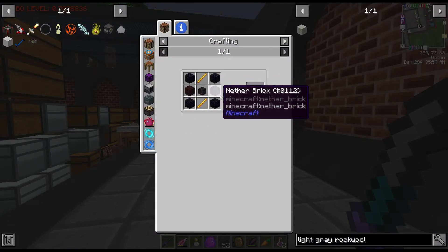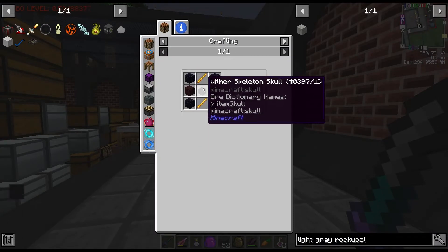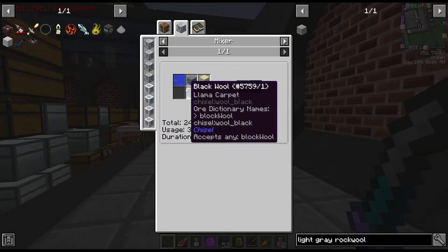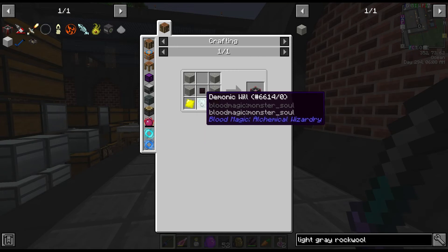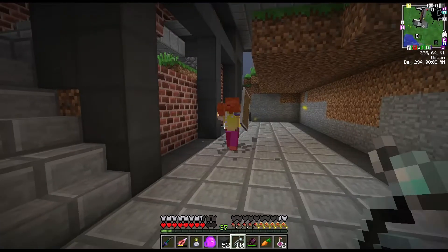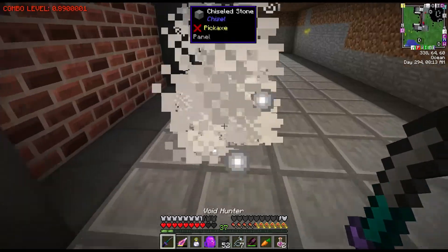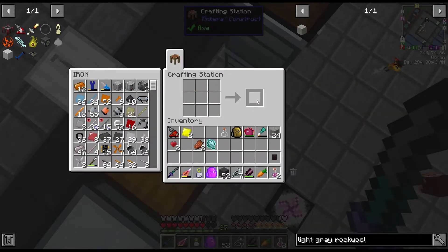Next let's make our blood magic altar. This takes an obsidian skull - not too bad now that we have the wither skeleton skull - some rock wool which is just sand, wool and water, gold plates, and a demonic will.